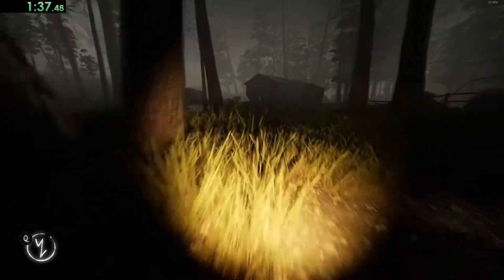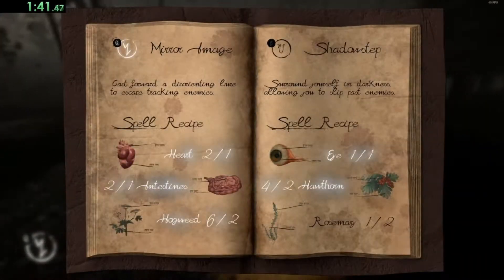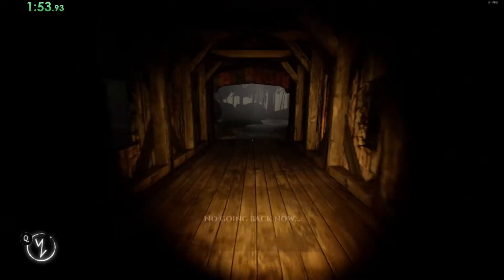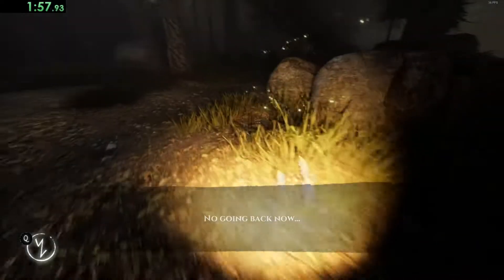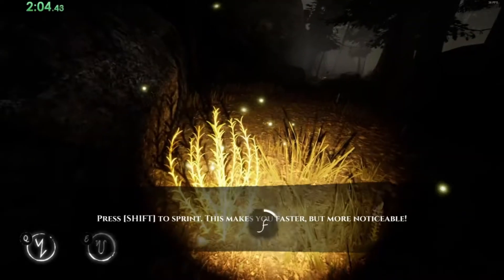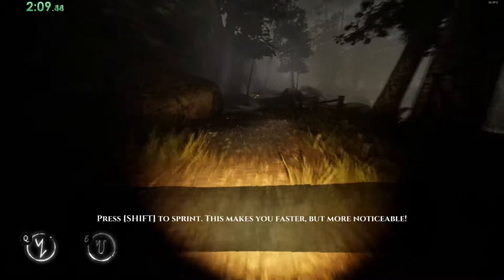We're going to go to the bridge after this. We should be good on items. Try to watch out for bear traps - I think they slow your movement speed for a little bit. We'll grab the weed there, and we'll grab the weed there. And that should put us one weed short - we should have just about everything else coming up.